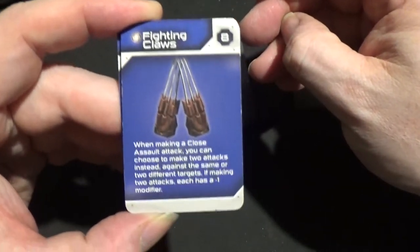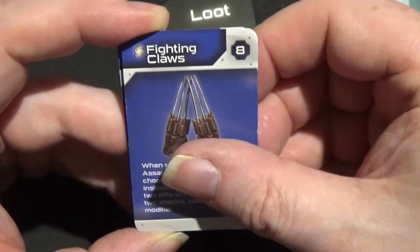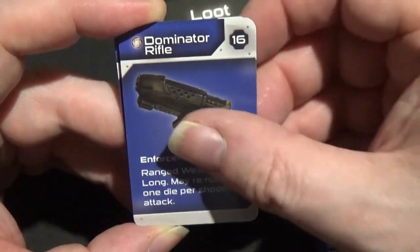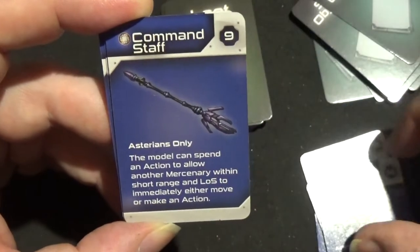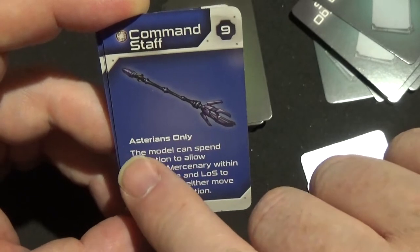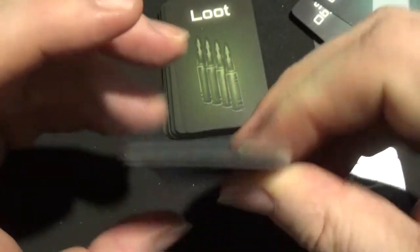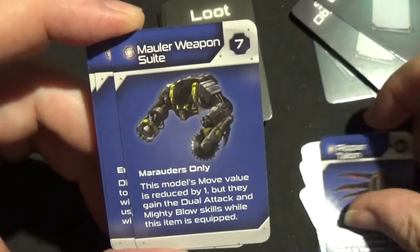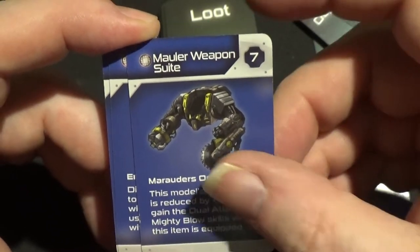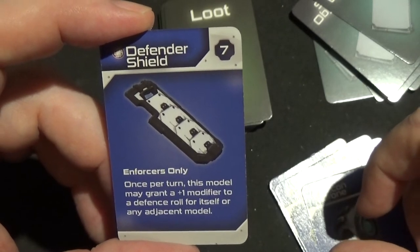We have fighting claws — let's just zoom in a little bit. Dominator Rifle, Chem Staff, Force Rifle, Command Staff. I've noticed that it tells you what race can wield these items. A Ripper Talon, a Mauler Weapon Suit, a Recon Drone, and a Defender Shield. There we are — those are the rare items.